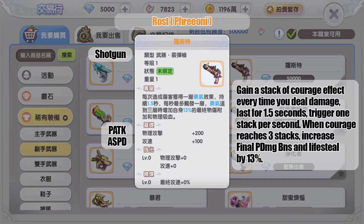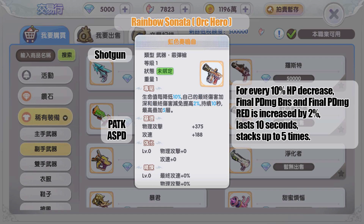The first gold shotgun drops from MVP Frioni: gain a stack of cartridge effect every time you deal damage, lasting 1.5 seconds, triggering one stack per second. When it reaches three stacks, final physical damage bonus and lifesteal are both increased by 13 percent. I think this is a great one — everyone wants lifesteal, especially in PVP.